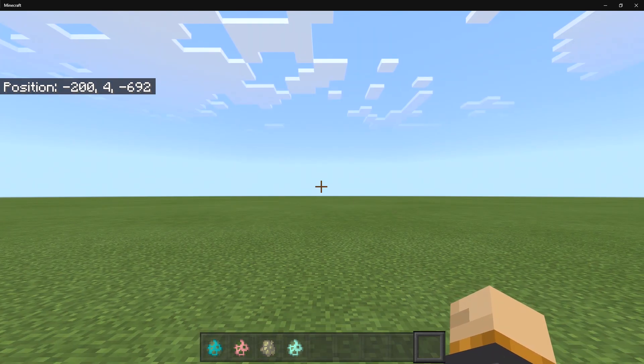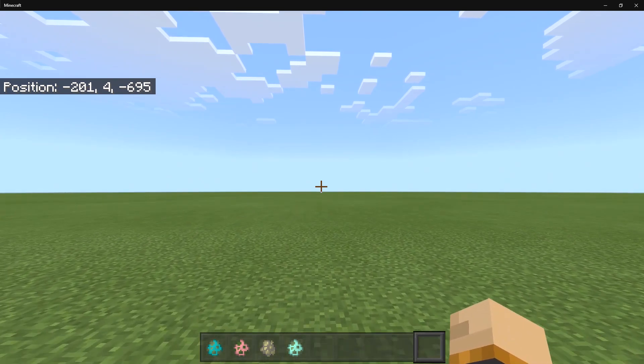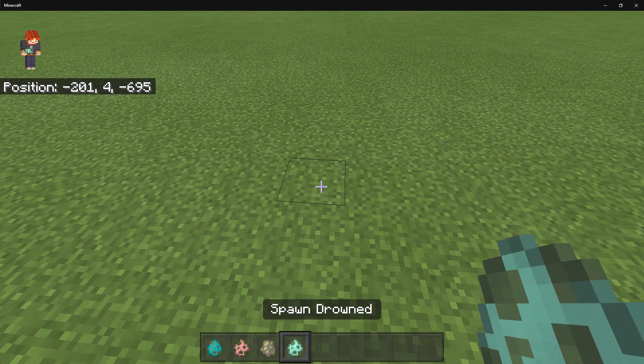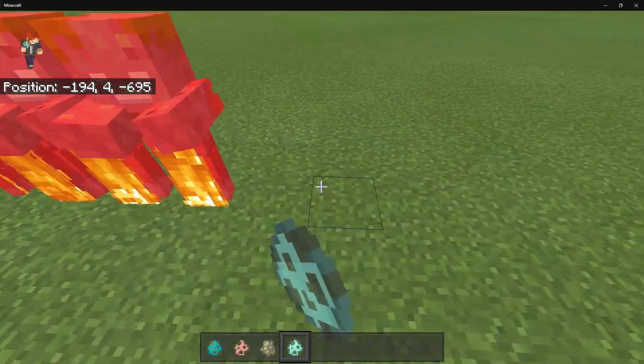I'm going to explain how you can actually get these hearts. The first one you need is the red heart, and the creator stated that you can get it by killing four different mobs: a zombie, a zombified piglin, a husk, or a drowned.